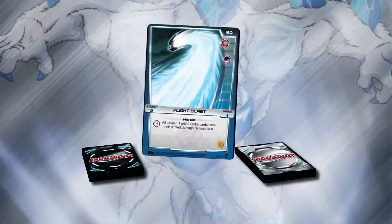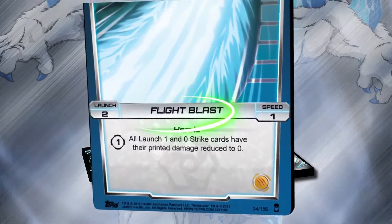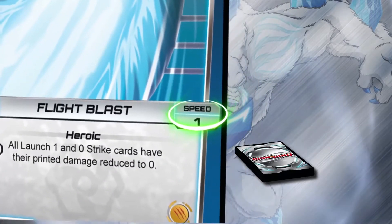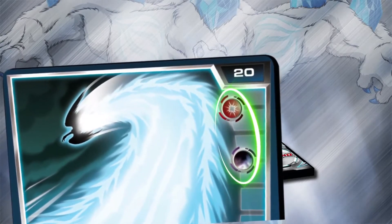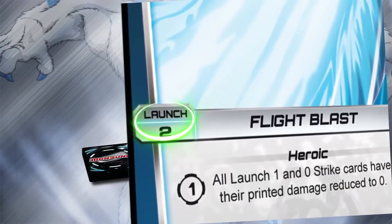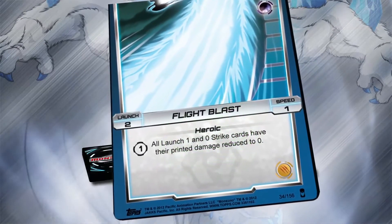Most cards are Strike Cards — they're the moves that help your Monsoonos win. Each one has a name. Strike Damage deals damage in battle, and High Speed helps your attacks land first. Domination Icons can help give you an unstoppable advantage depending on which Strike Type your foe chooses. Launch is used to get your Monsoonos into the battle, and the text box on each Strike Card can give your Monsoono powerful abilities.